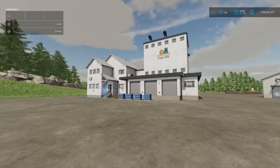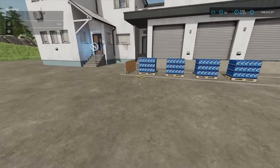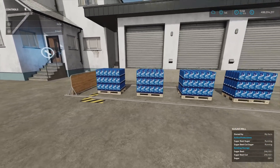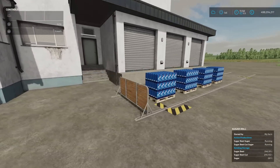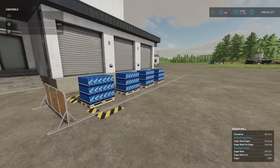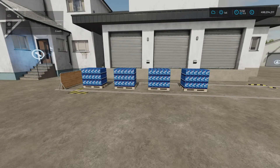Moving on, we've got the Pallet Pusher. Ignore the sugar mill and the pallets — what we're looking at is this. Initially I thought it was a set of forks that went on the front of a vehicle and you just push. But no — it's more than that and it's absolutely brilliant as well.